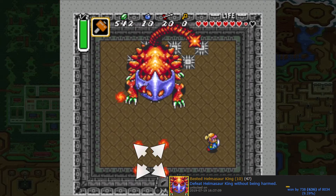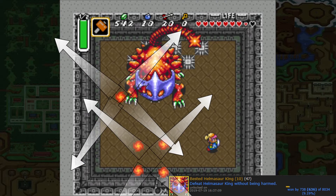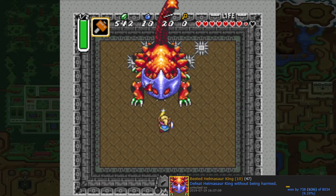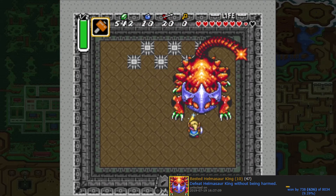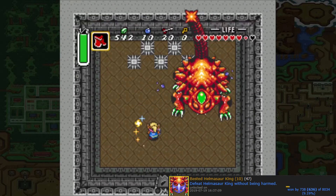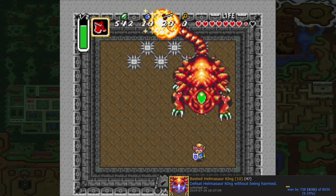Now it's time for the second most difficult damageless fight in my opinion — Helmasaur King. Helmasaur will occasionally shoot fireballs; one of the three — typically the closest to you — will explode, then the others follow clockwise. You cannot use the cape here because you need the Hammer. Hold your sword out and hammer right when your sword would tink. Watch for the tail — when it starts moving fast it will come down and hit you. Stay close to Helmasaur. Once you've broken the mask, grab the cape and hit Helmasaur twice with your Gold Sword for the achievement.